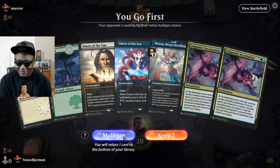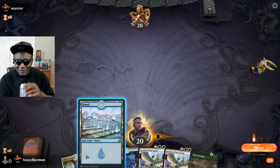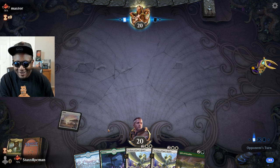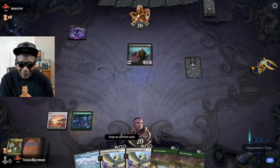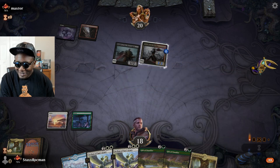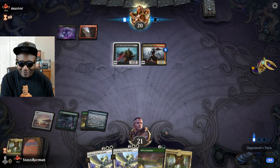Next hand — no blue, can't keep it. Much better hand, I'll keep this. I'll put back the Cavalier, won't be casting him anytime soon. Fetch up Plains. Maxter — what are you playing? Mono black maybe? I'm running into a lot of mono black today. This deck is so efficient at gaining life that I can pretty much outrace any aggro strategy, so I'm usually not even really worried about it.